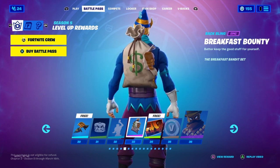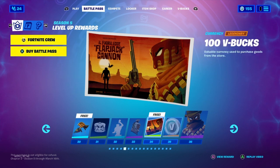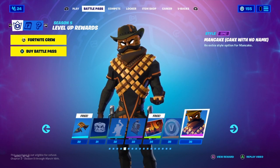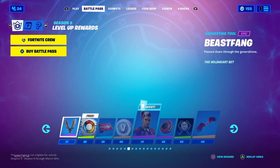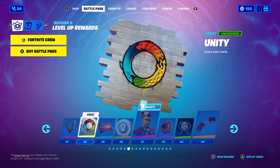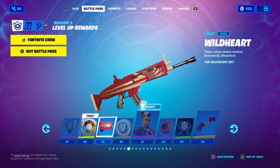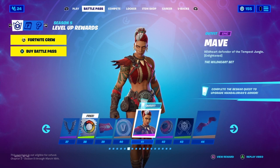Tier 33, Breakfast Bounty. Tier 34, Stack Em High Loading Screen. Tier 35, more V-Bucks. Tier 36, Man Cake another style. Tier 37, Harvesting Tool Pickaxe called Beast Fang. Tier 38, another Spray. Tier 39, Wild Heart Spray. Tier 40, more V-Bucks. Tier 41, we got Maeve Skin — another Battle Pass Skin.